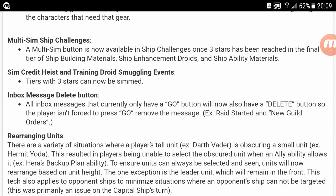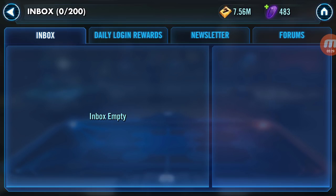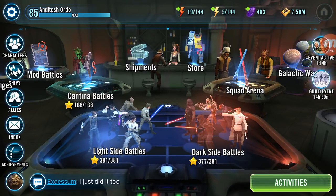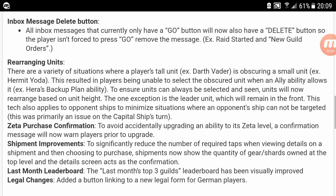Inbox message delete button — so any of those messages, like when your guild would say we need your help in a Territory War or Territory Battle, it'll always say 'go.' But if you've already done your battles, since it's a mass message to everyone, you can now just delete it instead of always having to tap 'go,' which is nice and convenient.